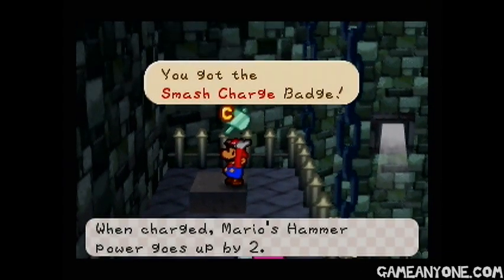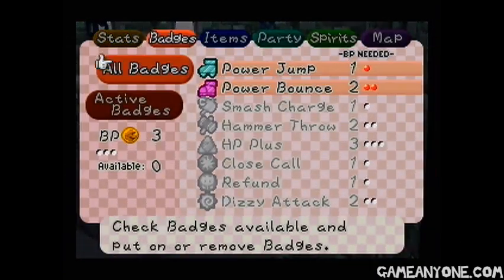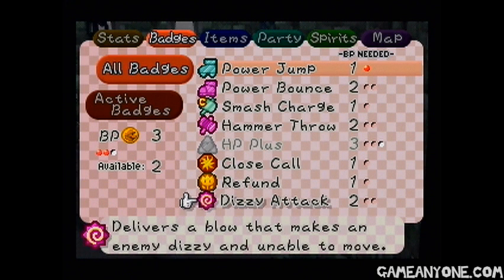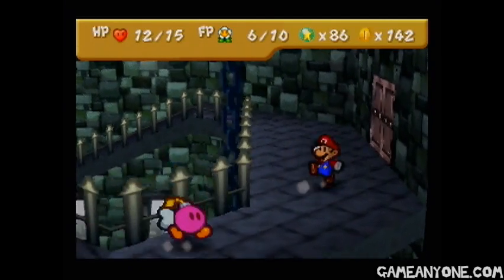So we come over here and we can get the Smash Charge Badge — when charged, Mario's hammer power goes up by two. That can be kind of useful as well. I am actually going to switch my badges around a little bit. I'm going to get rid of Power Bounce because I don't really use it that much at this point. Nothing really useful. Let's just put Hammer Throwback on it — it doesn't really matter.